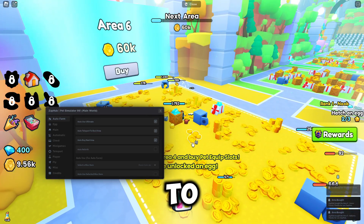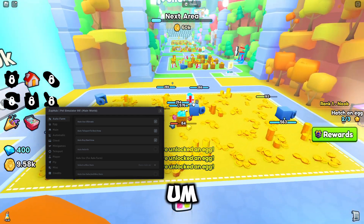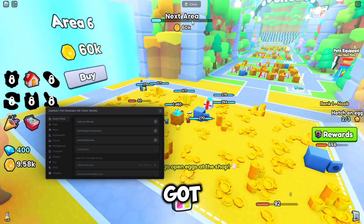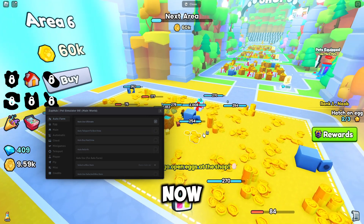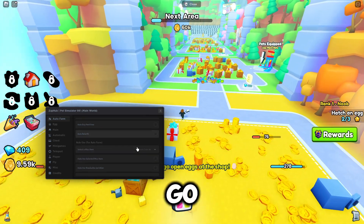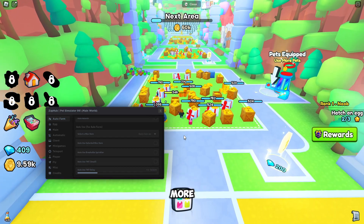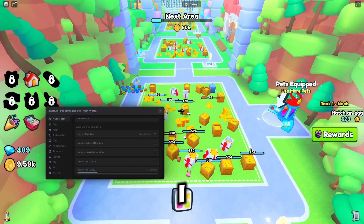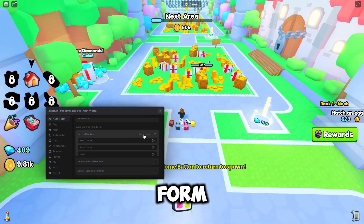What it does is teleport you to the spot you've got open — the closest one — and if you've got enough money to unlock the next area, it'll go ahead and unlock it. I'm going to farm a little bit more to get some coins so I can demo the auto egg feature. Then we've got auto use for the auto farm.